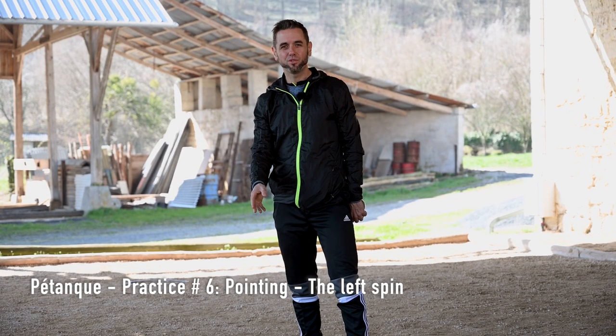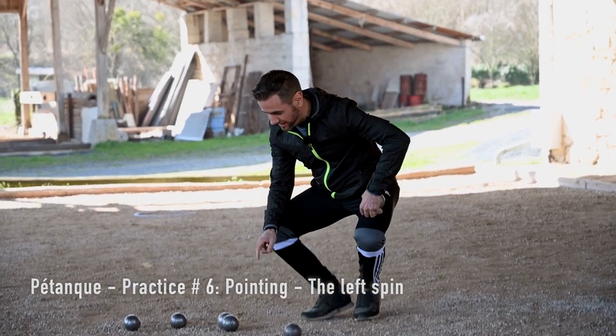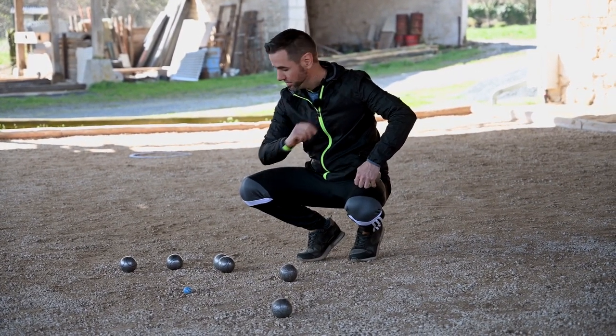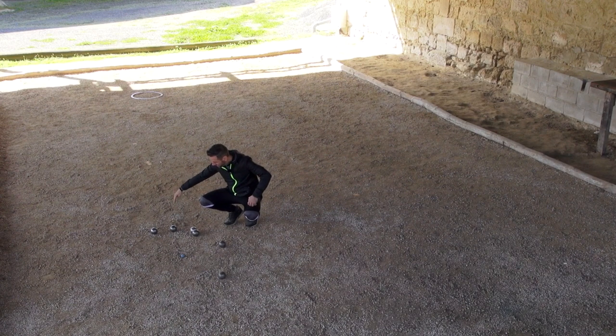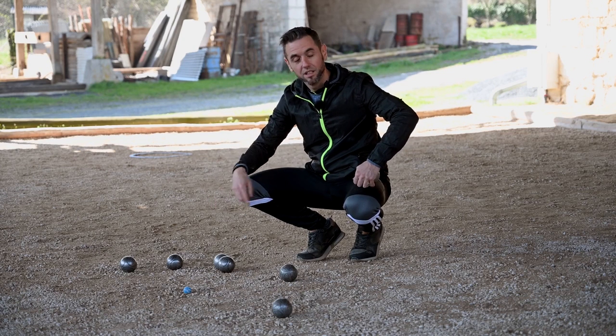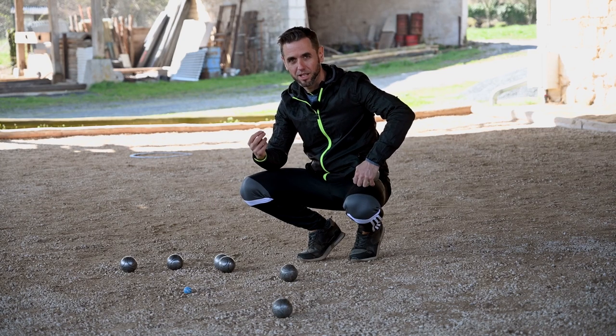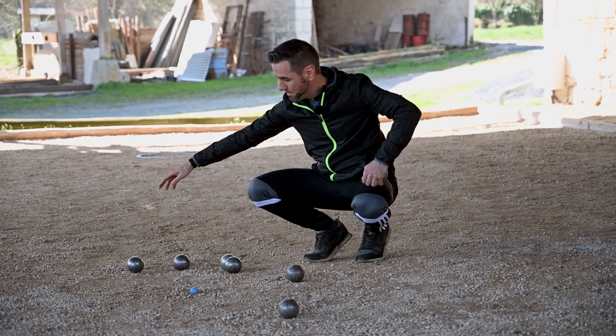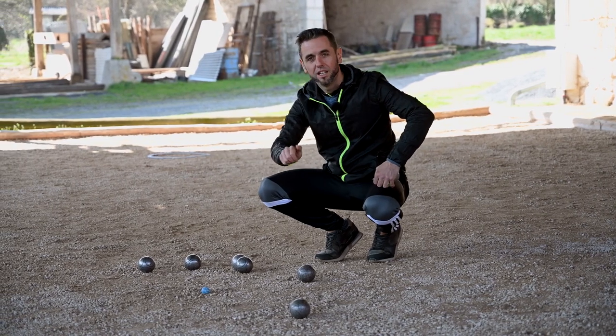Hello pointers, here we have a new game situation. The opponent has three points on the ground, ten points on the scoreboard, and he has two boules in front that are blocking my path to the jack. I have two options. The first is to throw a high lob, but the skill is very technical at this point in the game. The best option would be to get around the right by giving a left spin to my boule.